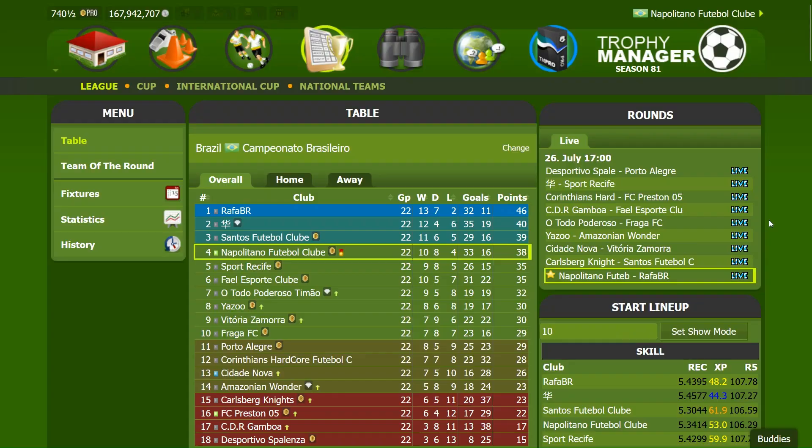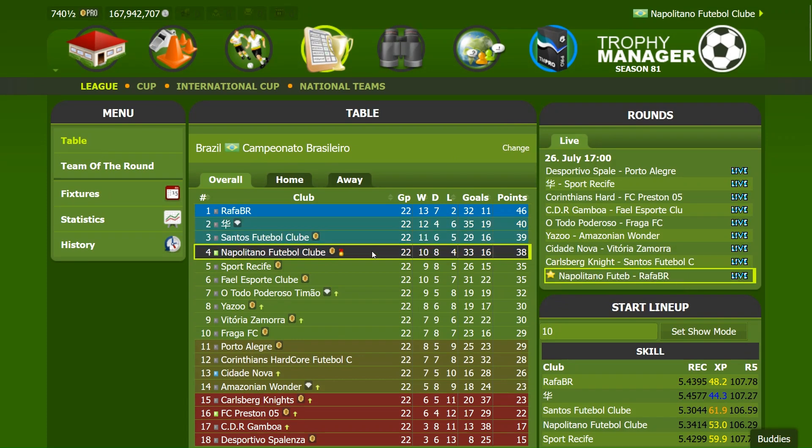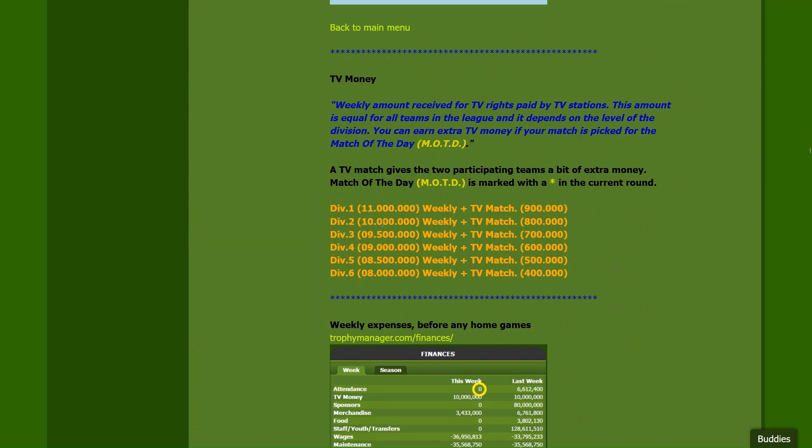Let me show you a quick example. This is the league table of my main team — I'm playing in the first division. In this round I was lucky to get a TV match because I'm in fourth place and playing against the first. The second is going to play against the fifth, so the match first against fourth gets more important — you can consider the most important match is picked to be the TV match. The teams involved in the TV match get a bonus, which changes according to the division; higher divisions get a higher bonus. You can find a summary of all these bonuses in the newbie guide, including a summary of the TV money you get based on your division.